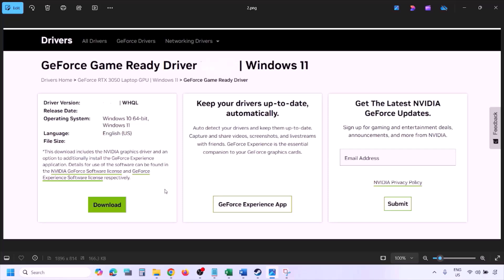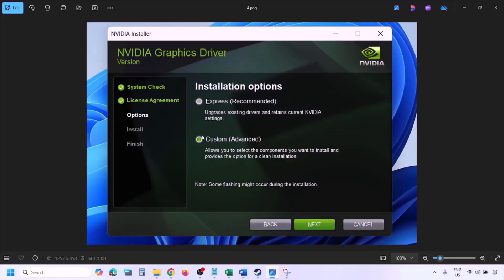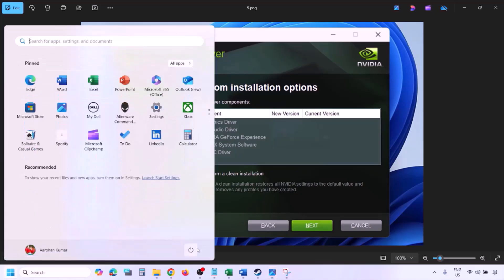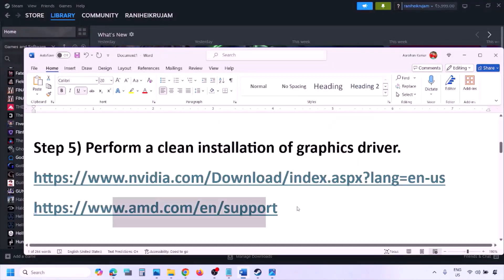Once the download is complete, run the exe file. Click Agree and Continue, then select the Custom option — by default Express is selected — and click Next. On the next screen, check the box that says 'Perform a Clean Installation,' then click Next and let the installation complete.